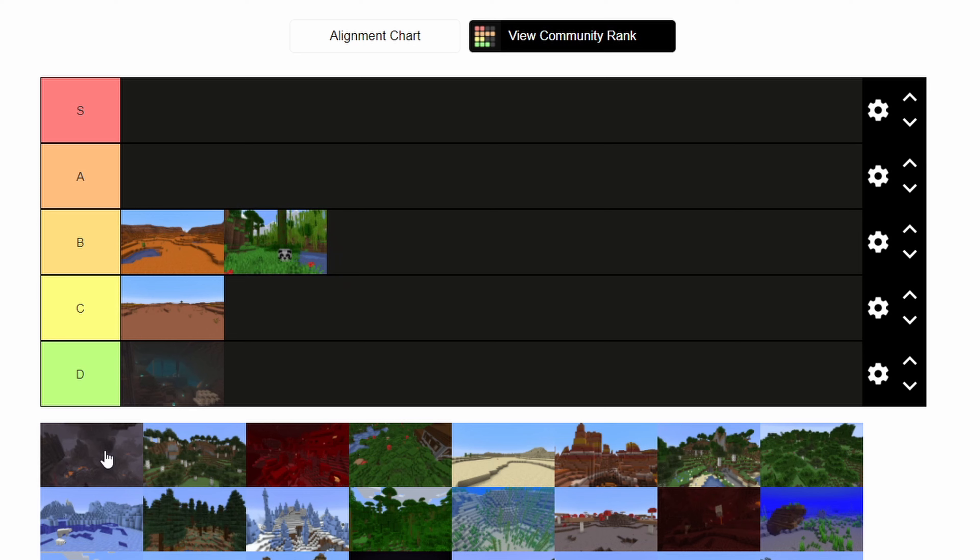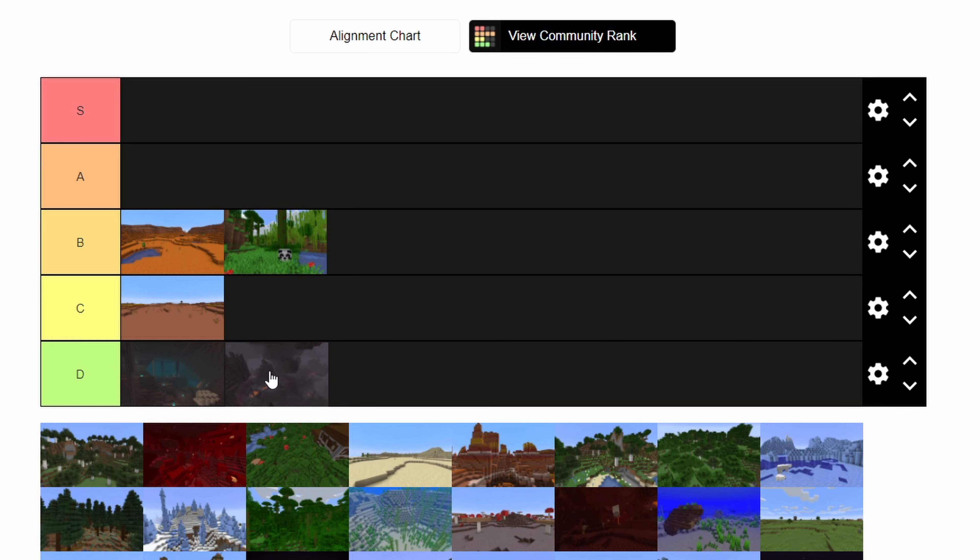Here we have another terrible biome from the nether — the Basalt Delta, or as we like to call it, the tiny one-block holes into certain death. That one can go down here. It serves no purpose, there are magma slimes, it's ugly. The atmosphere is cool, okay, but it's below the biome that shall not be named.